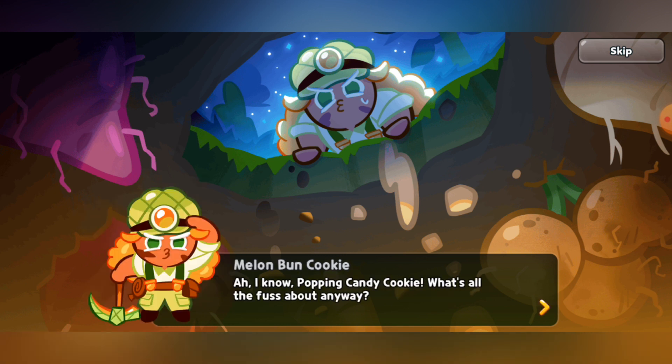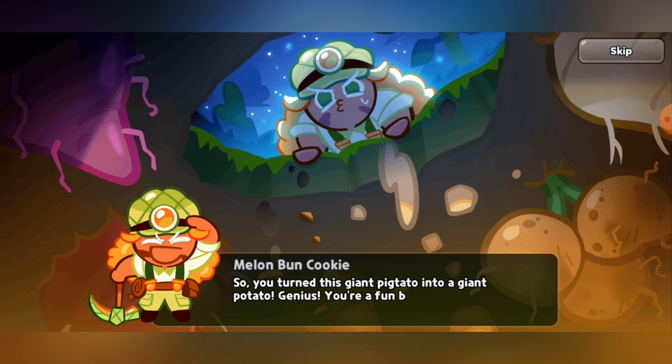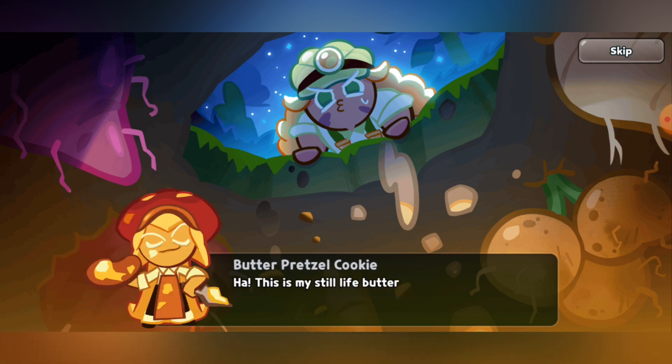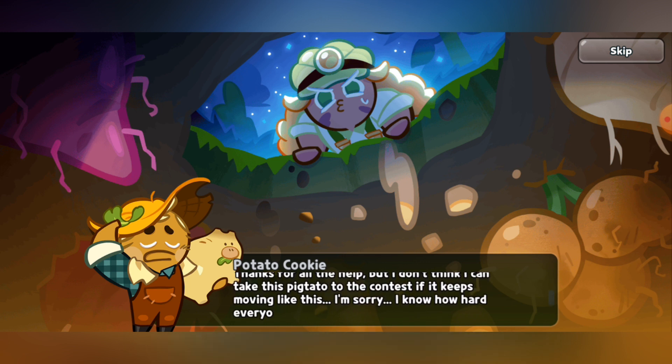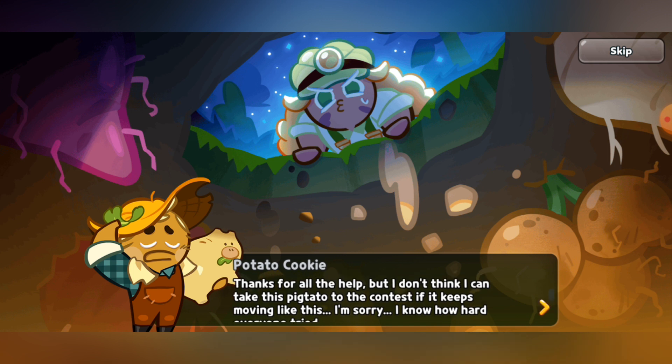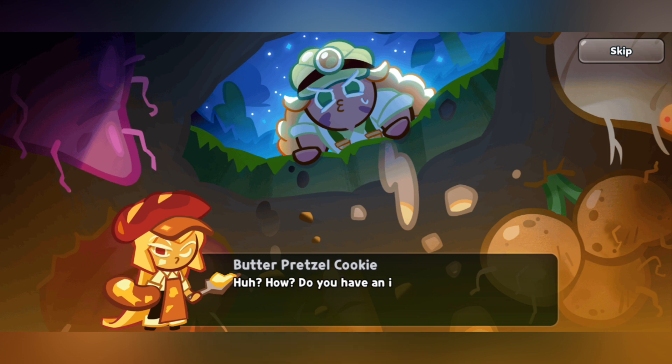The host notes: 'I'm going to mix up the words Pigtato and Potato so much in this series.' The characters are introduced: 'This is Butter Pretzel Cookie, and this is Poppin' Candy Cookie.' 'I know, Poppin' Candy Cookie!' 'What's all the fuss about?' 'Tomorrow's the Giant Veggie Contest, but Potato Cookie's giant potato is gone. So you turned this giant Pigtato into a giant potato? Genius. You're a fun bunch. This is my still life butter painting — a masterpiece.' 'Thanks for all the help, but I don't think I can take this Pigtato to the contest if it keeps moving like this. I'm sorry, I know how hard everyone tried.' 'What are you talking about? Just make it move, then.' 'How? You have any idea, Melon Button Cookie?'